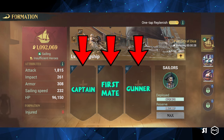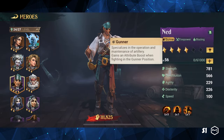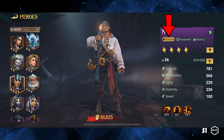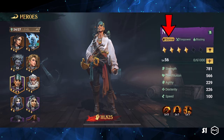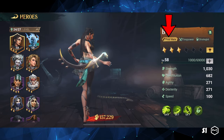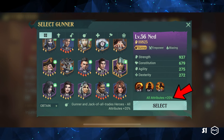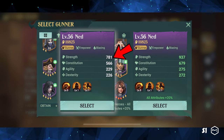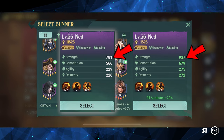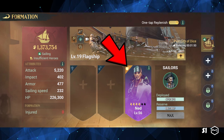However, we cannot simply assign any hero to any position because every hero has a specialization. For example, Ned specializes in the operation and maintenance of artillery, making him a good fit in the gunner position on a ship. We can check a hero's specialization by looking at their tag. By choosing the appropriate hero for a position, the hero will receive a 20% bonus attribute. For instance, Ned's original strength is 781, but if we assign him to the gunner position, his strength would increase to 937, or by 20%. The job icon will also light up when the hero's specialization matches the position.